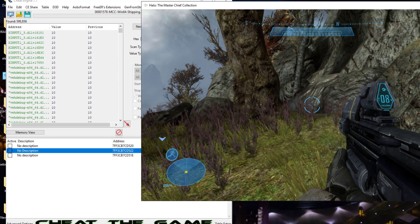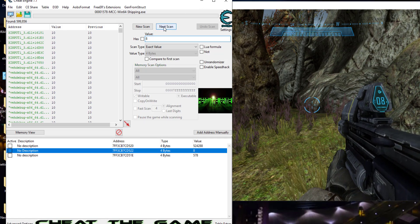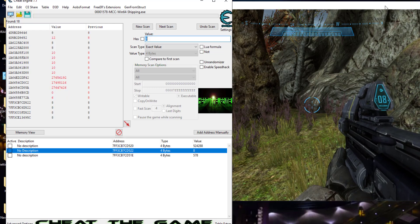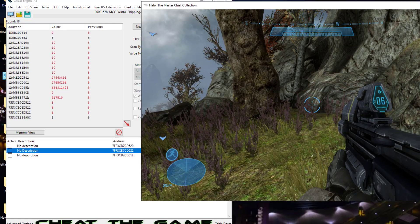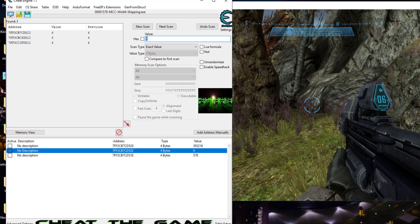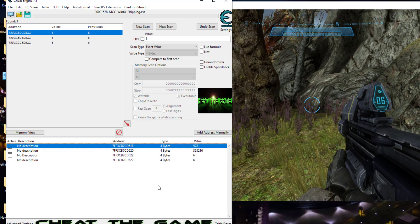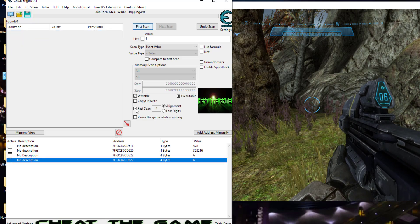With Fast Scan off, searching for the exact value of 10, it searches all bytes. We go down to 8, then down again to 6 — and here it is right here. Same as that one right there — we found it by turning Fast Scan off.